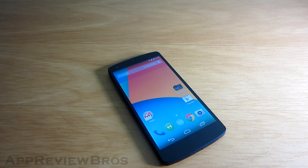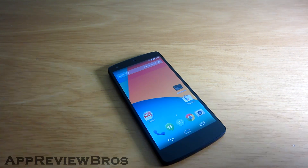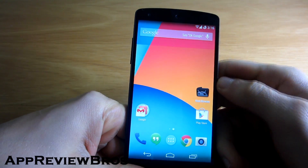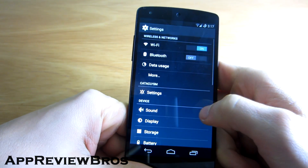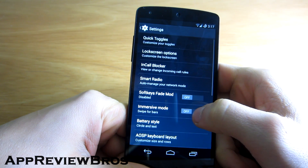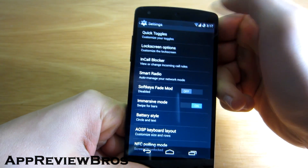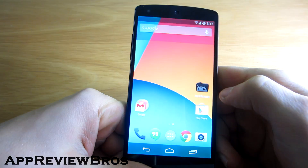With the arrival of Android 4.4 KitKat also came a new feature called Immersive Mode, which is supposed to allow us to hide the navigation bar when playing games. However, it's up to developers to include this feature and to be honest I haven't played a single game that supports it.